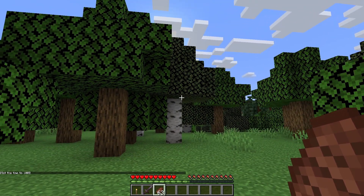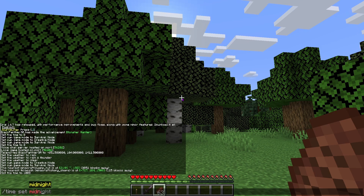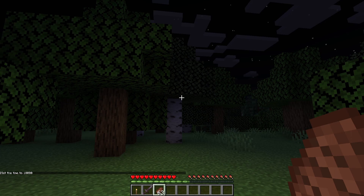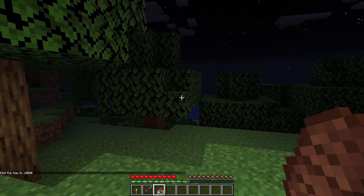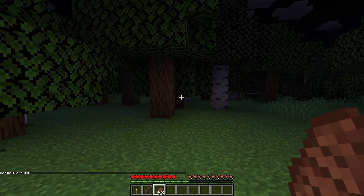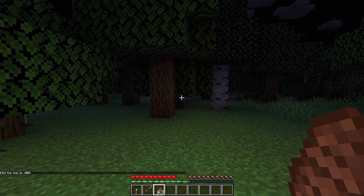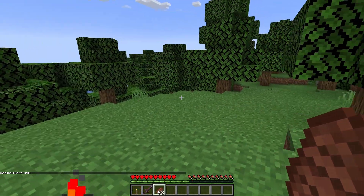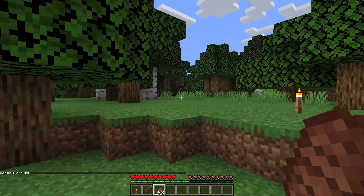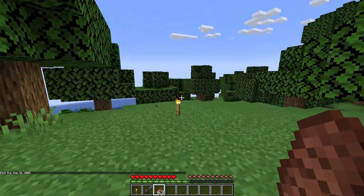You can also do 'time set midnight' and it will be the middle of the night, with zombies starting to spawn around you at least 28 blocks away. We don't want that right now, so let's set it back to day before we get blown up by a creeper — let's make sure we're safe.